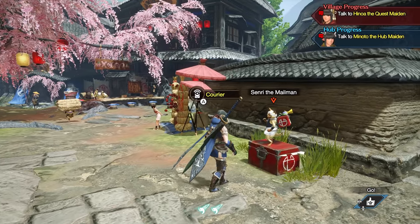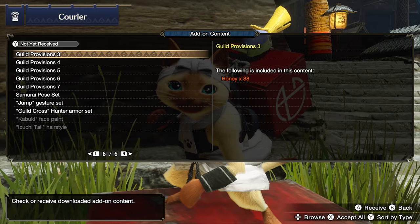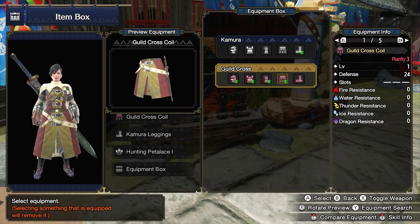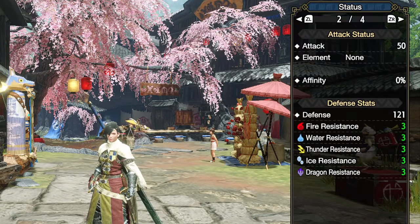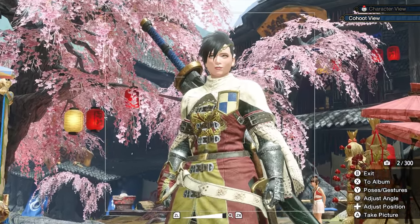A really easy way to get Geologist Level 3 instantly is to go up to the courier in town, go to add-on content, and accept the new Guild Cross Armor Set. This set will give you Rank 3 of Geologist and a whopping 121 defense, which is massive if you grab this right at the start of the game. Or you can just wear it as cosmetic layered armor if you like how it looks.